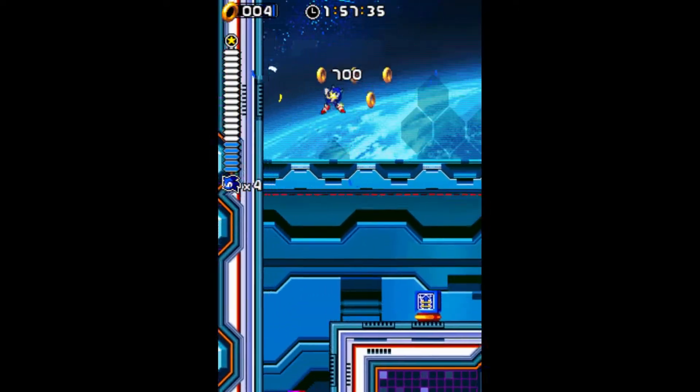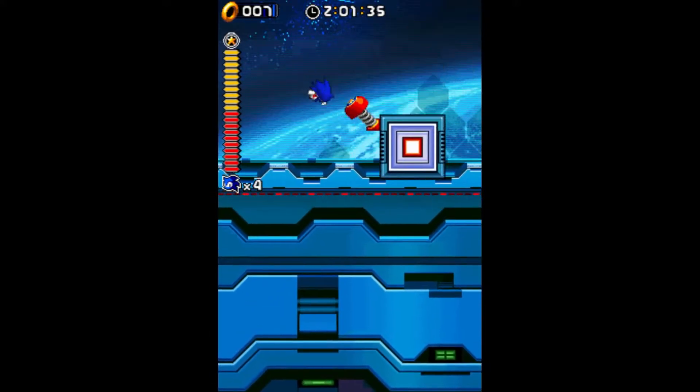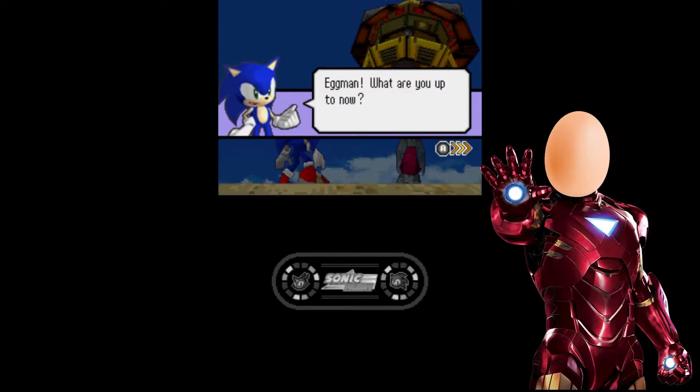Causing you to fall upwards into a ceiling full of spikes. And this theme, from good to bad, carries on throughout the entire game. But let's get into the story first, shall we? After the first two stages, you meet Robotnik.